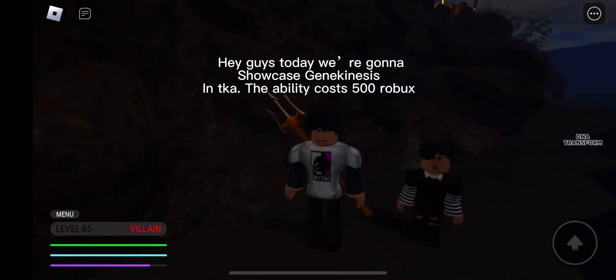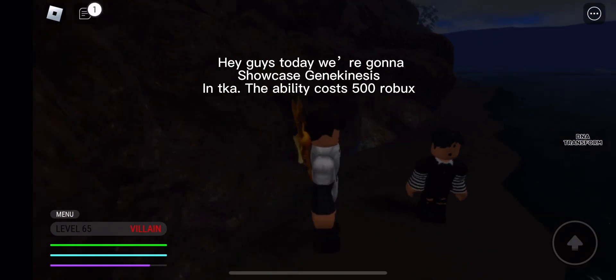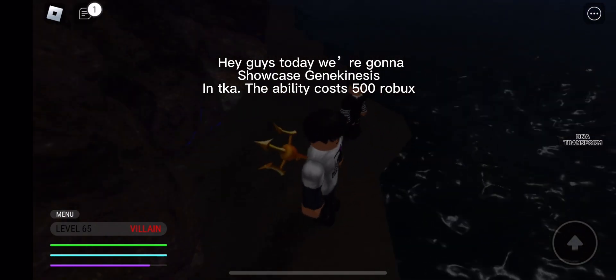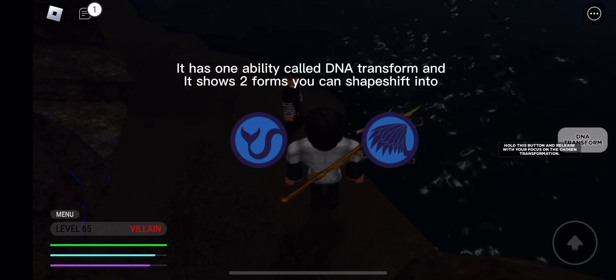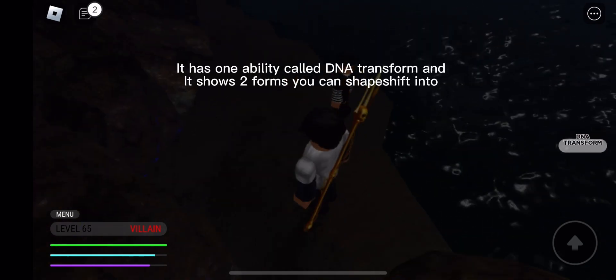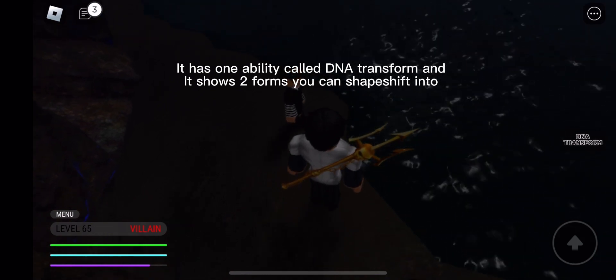Hey guys, today we're gonna showcase Geokinesis Inca. The ability costs 500 Robux. It has one ability called D.A. Transform, and it shows two forms you can shapeshift into.